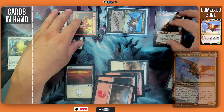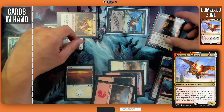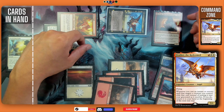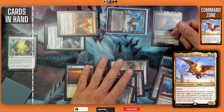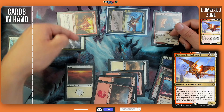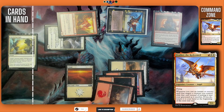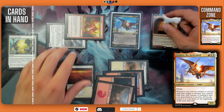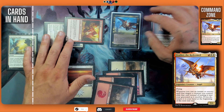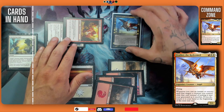Essentially what this deck is attempting to do is play very low to the ground. These spells are relatively cheap to cast, and we use legendary creatures like Birgi to give us extra mana and draw into our land drops. We get cheap creatures into play early, buff them as we cast spells, and get those spells back to continue being aggressive. Playing around the supporting creatures rather than solely around Feather makes the deck more resilient to opponents who are just targeting Feather out of the game.